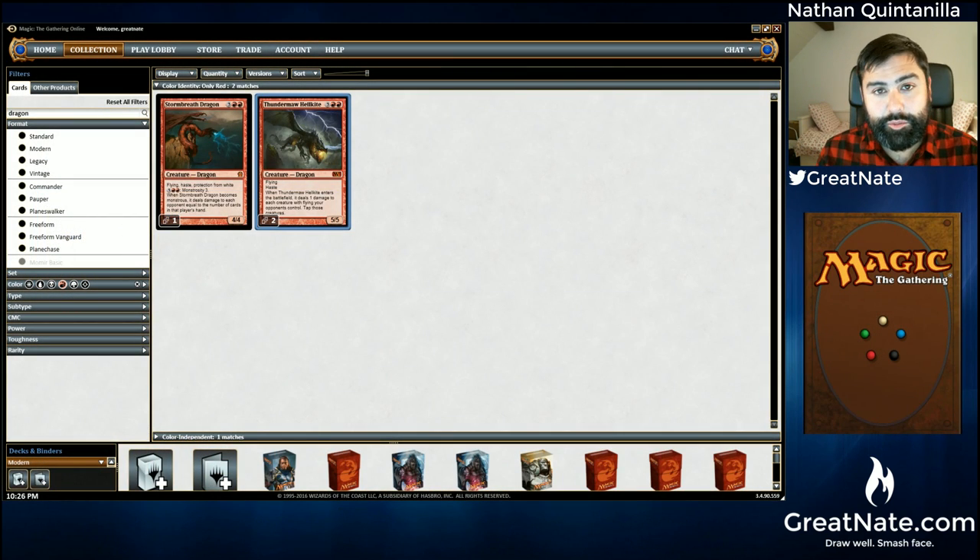On the left we have Stormbreath Dragon. He's 5 mana, he's a red dragon, flies, haste — just like Thundermaw Hellkite — but he's a 4/4, whereas Thundermaw Hellkite is a 5/5. While he is smaller, he has protection from white, which is pretty huge. It's probably never likely to matter in Modern except from rare time to rare time, but he can become even bigger and deal more damage based on cards with monstrosity.